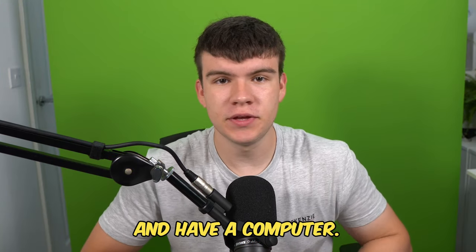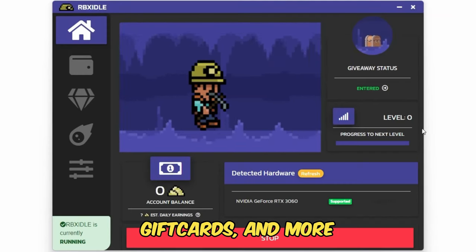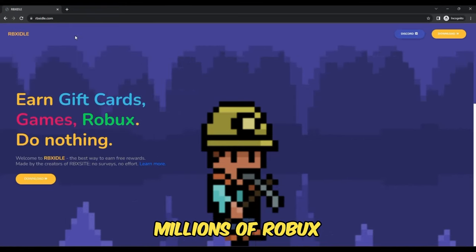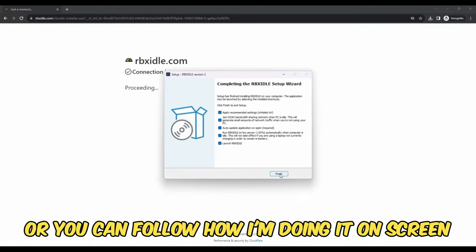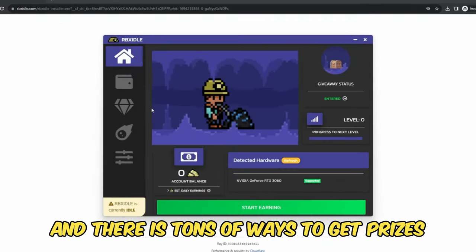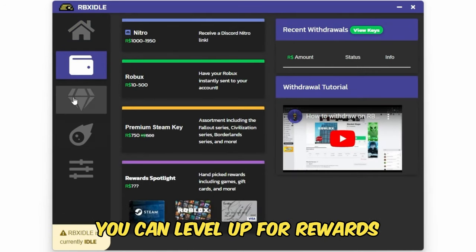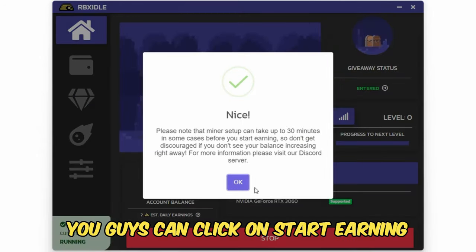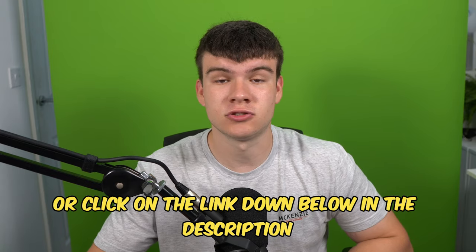But if you are ever in need of Robux and have a computer, go ahead and check out RBX Idol. This program allows you to earn Robux, gift cards, and more with simply a computer. This program has over 100,000 downloads and has already given out millions of Robux to a lot of players. All you have to do is go to the website and click on the download button, or you can follow how I'm doing it on screen. You can earn with any computer and there are tons of ways to get prizes such as Robux, gift cards, Steam, Discord Nitro. You can level up for rewards or win prizes in Gold Rush giveaways. Once you have the program ready and downloaded, click on start earning — this will make your computer do the work completely for you. Head to rbxidol.com or click on the link down below in the description and in the comments.